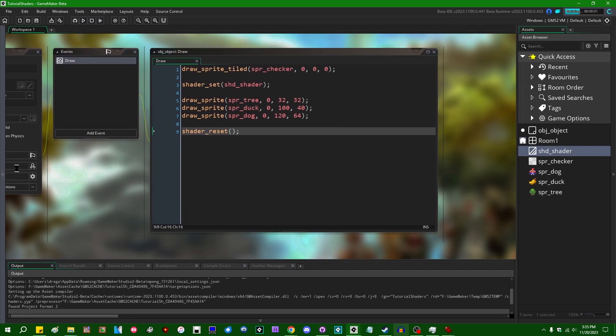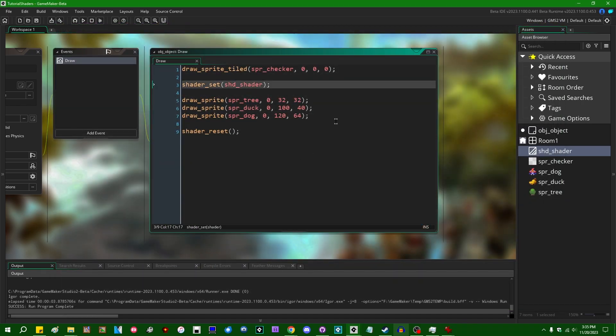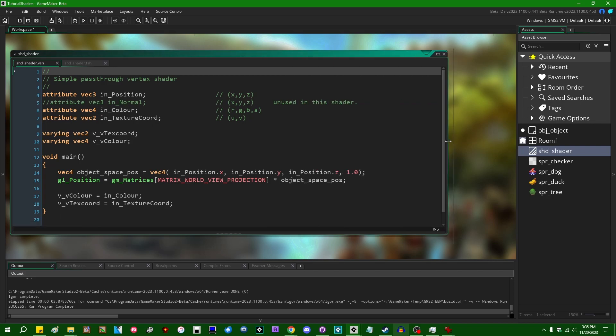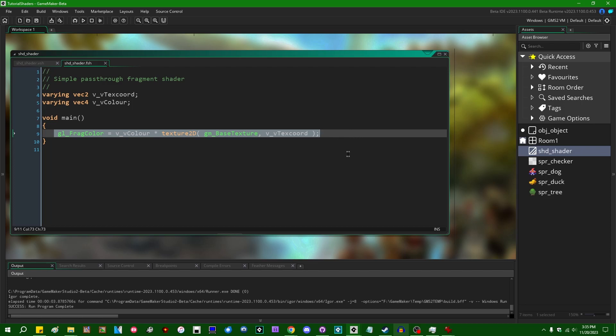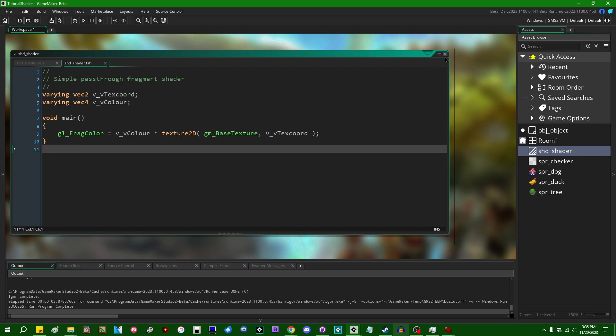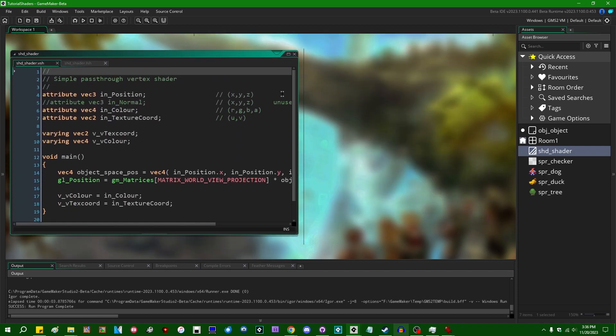If I run the game now, it's not going to look any different because the shader that GameMaker creates is essentially its default shader — it doesn't do anything complicated. It passes over each pixel that's drawn and puts it on the screen exactly as it is, without any kinds of transformation or color modification.